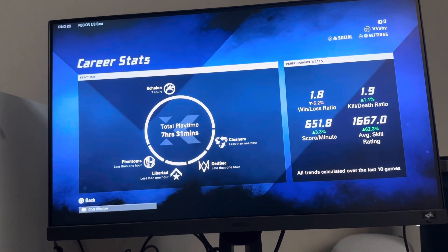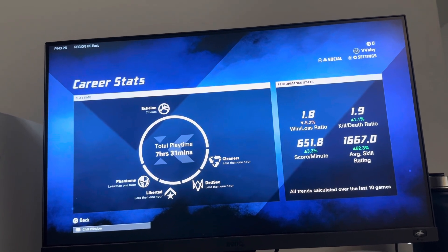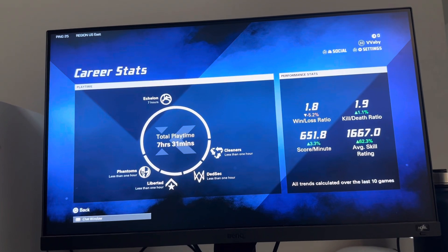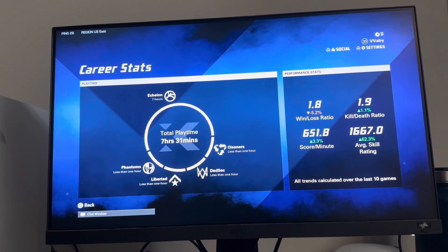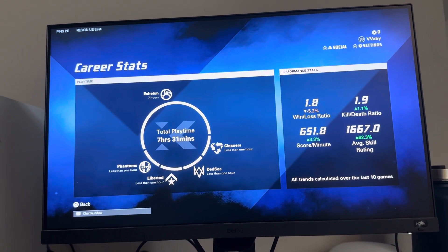Win-loss is the main factor, so try to increase your win-loss ratio. Try playing with your friends and going for the win. Your score per minute can also help, so aim for a good score per minute. KD only matters so much. Always play for the objective — don't play just for kill-death ratio, don't let down your teammates, and that should help increase your skill rating.